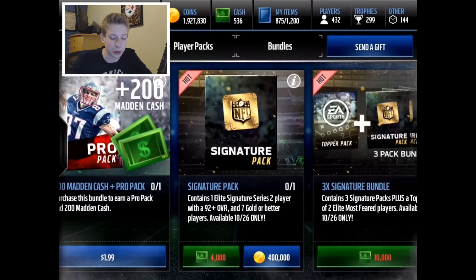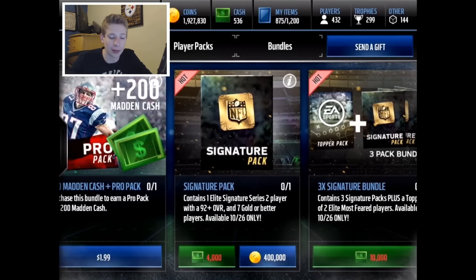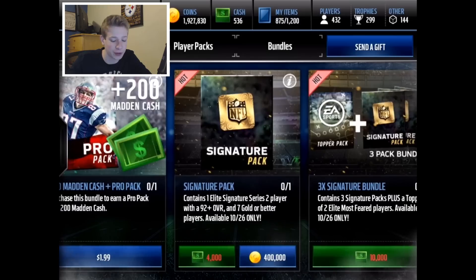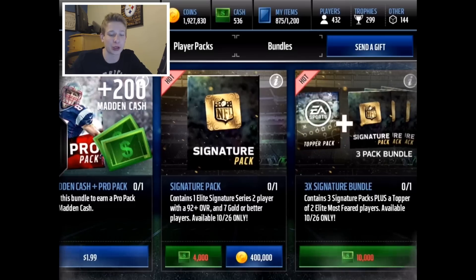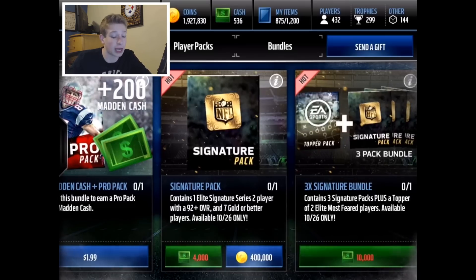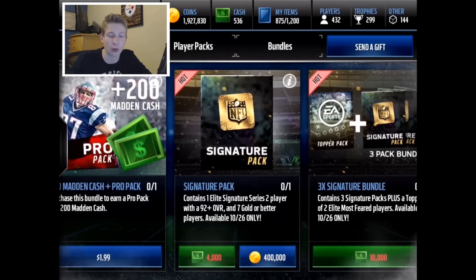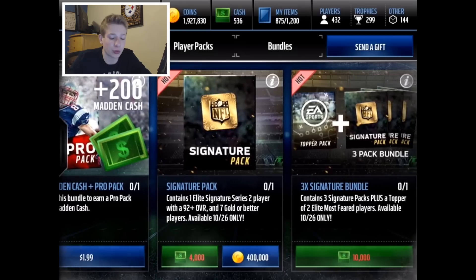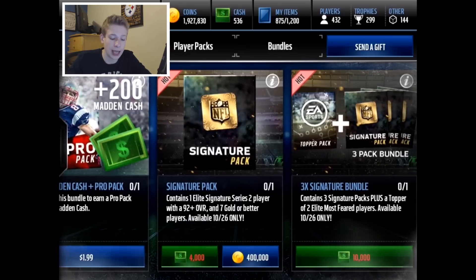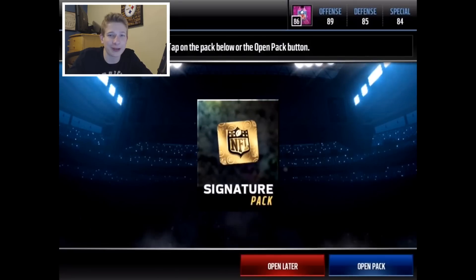Alright guys, EA has decided to drop Series 2 of the Signature Players, so I'm going to go ahead and open up another signature pack for you guys. It's a crazy 400,000 coins though, but it's still going to be really cool. You get a guaranteed 92 plus overall player, and 7 gold or better players also, so it's honestly a really cool pack. Obviously the most expensive, but for good reason — it gives you good stuff. Available 10/26 only, so yeah, one day pack, but we're going to go ahead and open it up for you guys anyway.